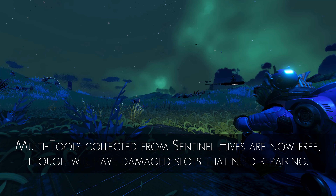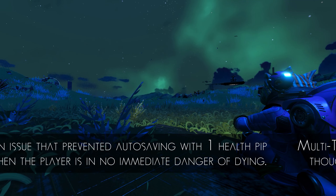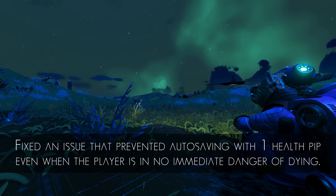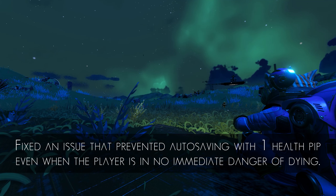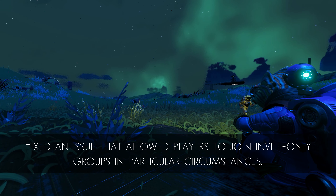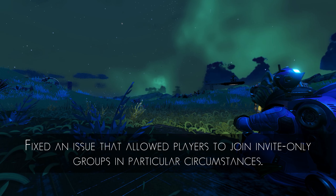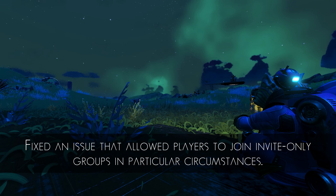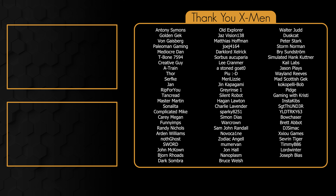This is a nice touch, so we now have crashed ship equivalents for multi-tools. Fixed an issue that prevented autosaving with 1 health pip even when the player is in no immediate danger of dying. Fixed an issue that allowed players to join invite-only groups in particular circumstances — an old issue that wasn't expected to be fixed at this point. And that's your lot folks — I'd highly recommend you check out one of these two videos next, with the top one in particular going super deep into how supercharge slots work, giving you all the knowledge you could need to get the most out of them.